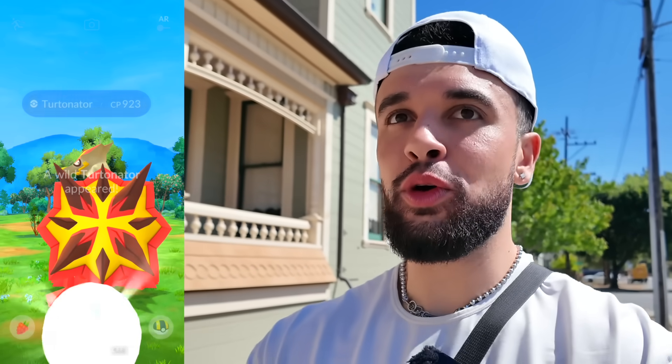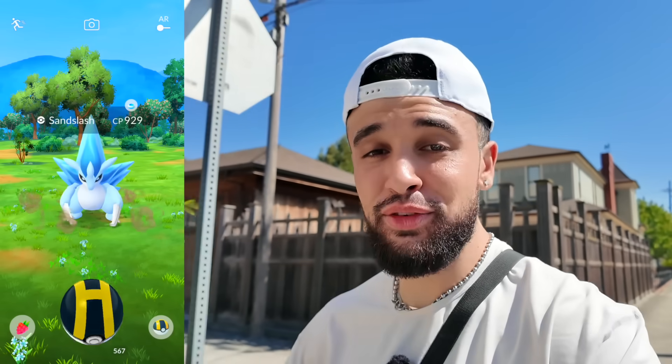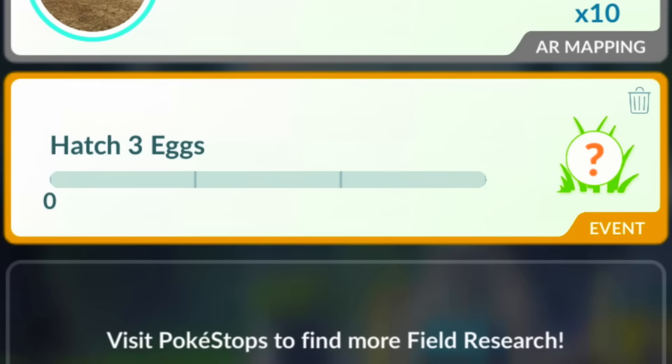Wait - event egg, event egg! Here's the hatch three eggs task reward - a Turdinator! Let's go ahead and grab this, 923 CP. That could have been shiny, but that's a great catch. Like I mentioned, Slugma is also boosted - I've checked many of them today and absolutely nothing so far. If you guys want to hunt for shiny Turdinator as well, it's available in the brand new event hatch three eggs task. And hatch one egg gets you Slugma, hatch two eggs gets you Litleo. Good luck with that.